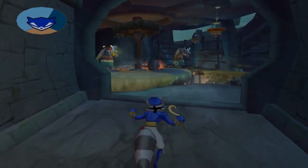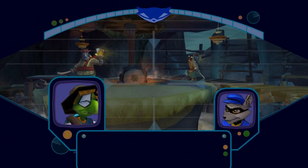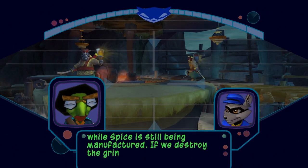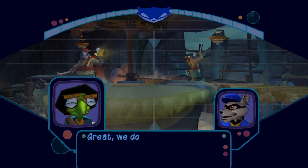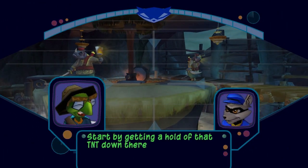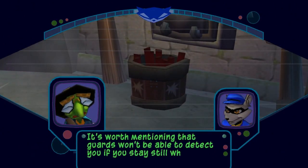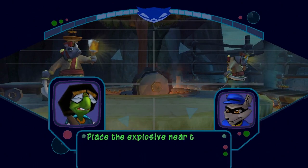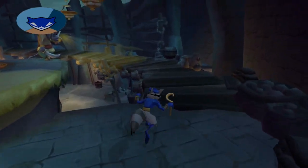That was so stupid, why did I think I could clear that? God damn it. I'm within visual range of the spice grinder — what's next? Rajan won't come out of hiding while spice is still being manufactured. If we destroy the grinder, he'll be out of business and have no reason to stick around the temple. Great, we do the world a favor and Rajan's forced out into the open. Start by getting a hold of that TNT down there. Guards won't be able to detect you if you stay still while in the TNT barrel — an explosive disguise. Place the explosive near that grinding wheel and it'll be blown to smithereens.